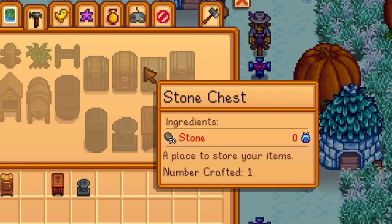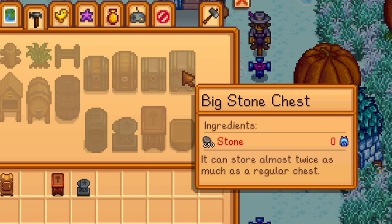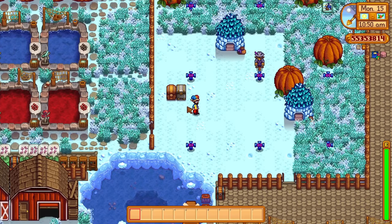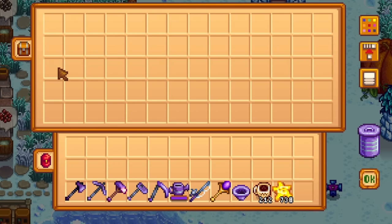That's for the recipe. To craft the wooden one you need 120 pieces of wood with two copper bars, and for the stone one you don't need copper bars but you do need 250 stone. You now get five rows of storage, which is nearly double the regular chest — the regular chest holds 36 items, and these big ones hold 70.